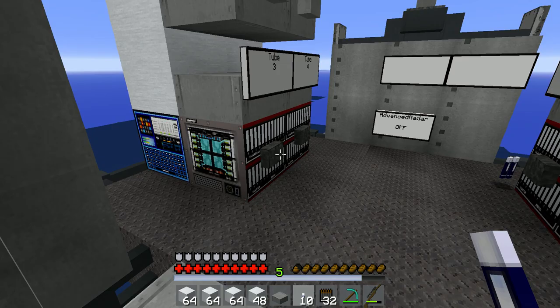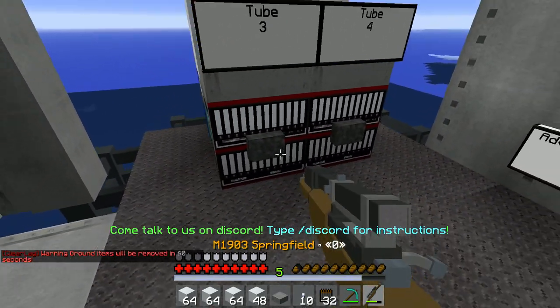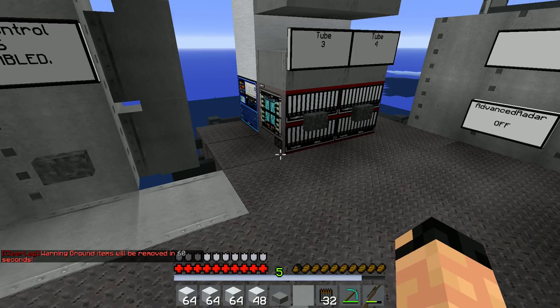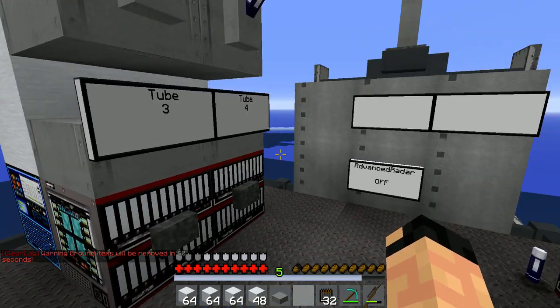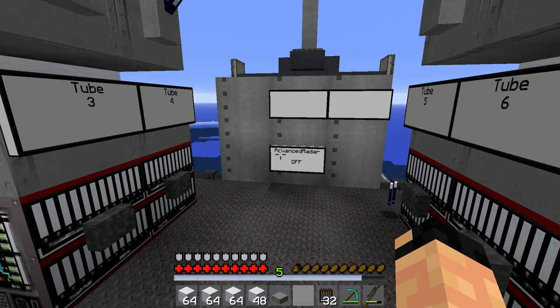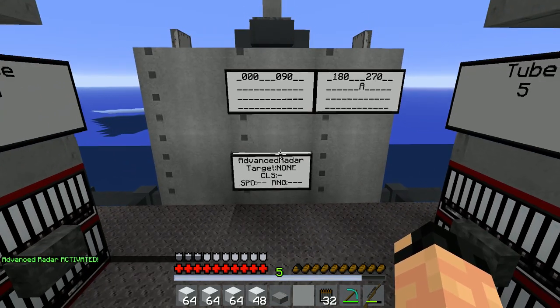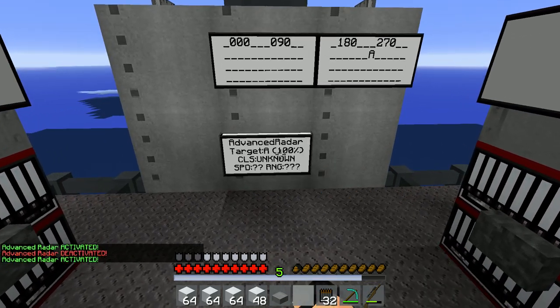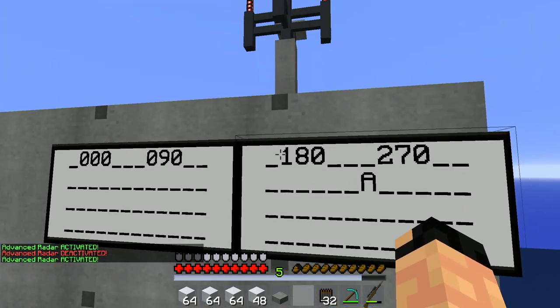You can actually remote fire these and I'll show you that over here. You can completely remote-function any missile with a similar setup. First things first, you have to have an advanced radar, so we're going to flick that on. Notice how we have target A at 270, so that means it's to the ship's left.